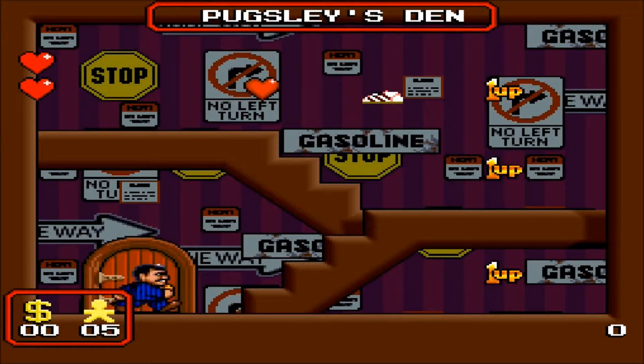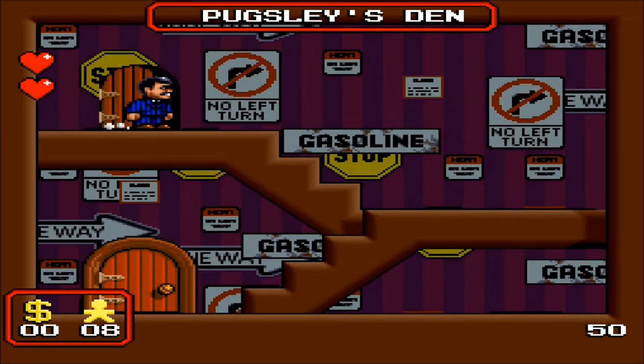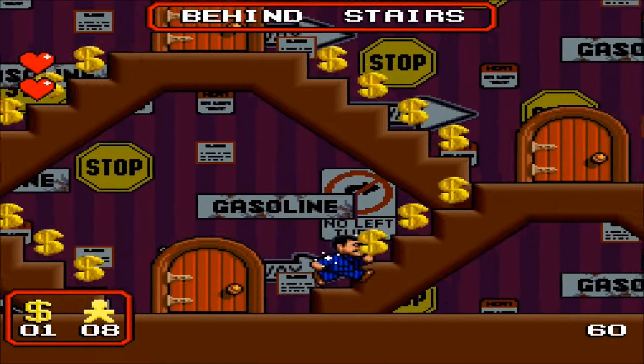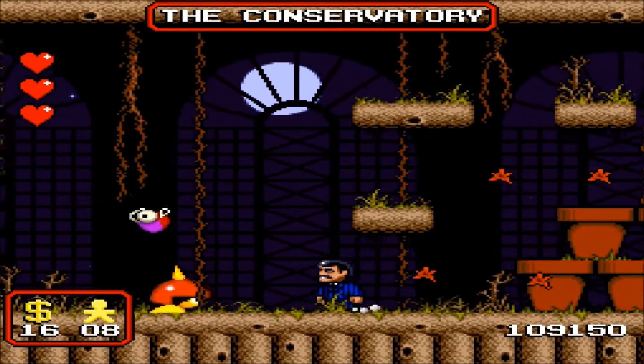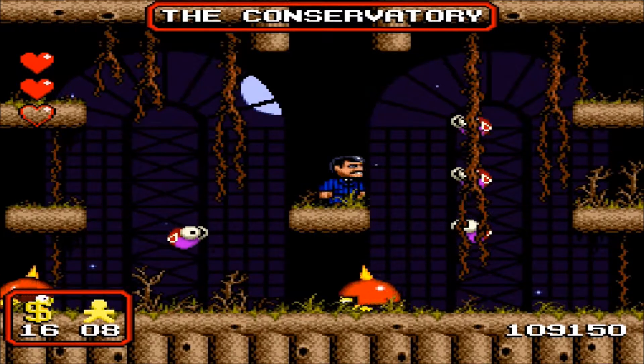Along with the exploring theme comes the secrets. There are a ton of secrets and hidden areas to find throughout your playthrough of the Addams Family. Most of them are great and will pump you full of one-ups, hearts, and special items, which include a sword, a golf ball, a fast set of running shoes, and even a Fezzicopter that allows you to fly. How cool is that?